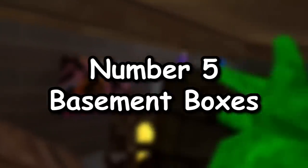Number 5: Basement boxes. Have you looked at the boxes in the basement? They have a gorilla-type logo, and if you look closely there is a noticeable 'GT' written on top of the gorilla. The image of the gorilla on the box can look a bit weird — it almost looks like the gorilla doesn't have eyes. In total there are 10 of these boxes scattered throughout the map.